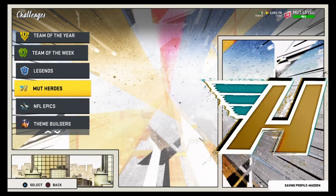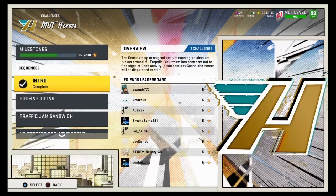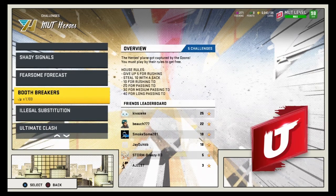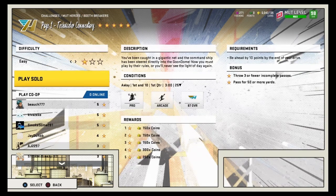So if you go into Challenges and then go down to MUT Heroes — if you haven't done any MUT Heroes yet, you'll have to do the intro first and then you can do the challenge. Once you do the intro, go down to Booth Breakers and do this challenge on one star, because it gives you the same amount of XP no matter what star you choose.